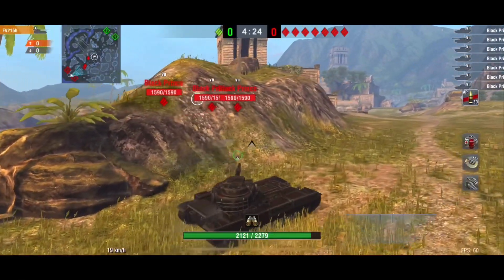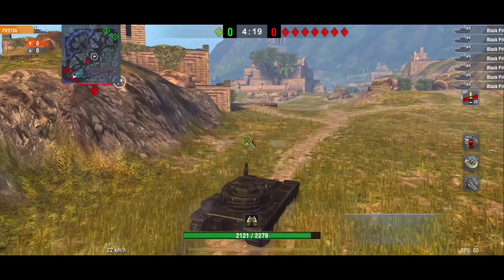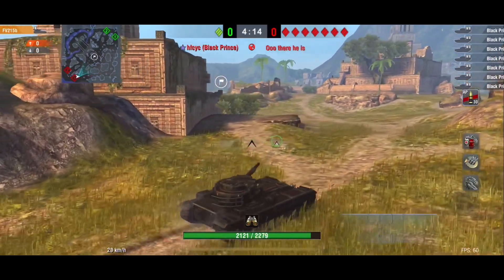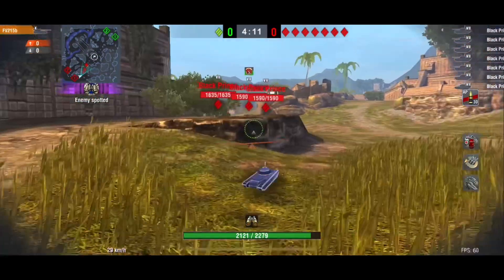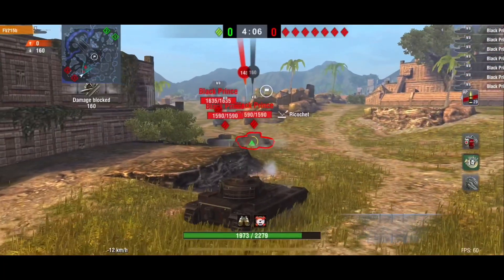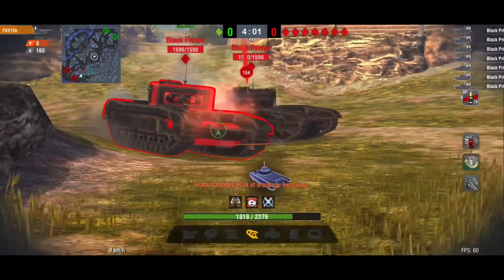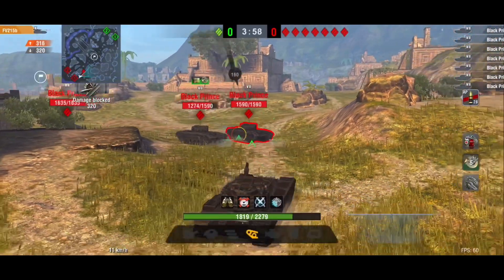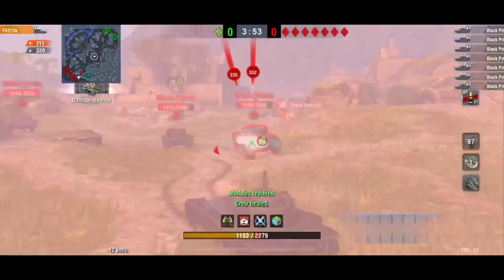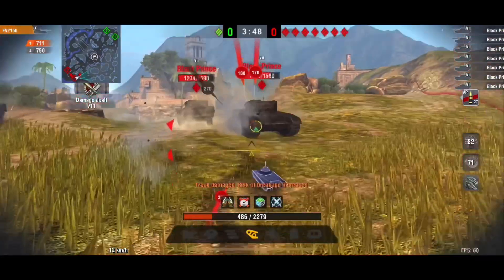Here they come, and I'm thinking I've got to be careful - I've got a lower, weaker plate I need to protect, and they have a crazy high DPM. I'm trying to keep them off for a bit, but that's not happening. They are smart, coming around the corner and just swarming me, which is exactly what they should be doing. I am just getting eaten alive.